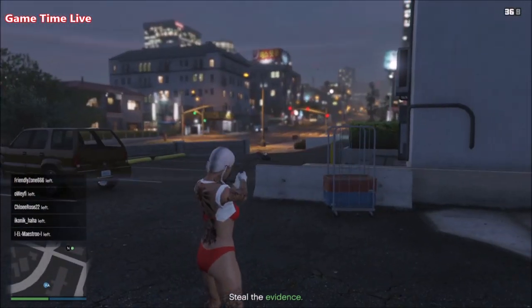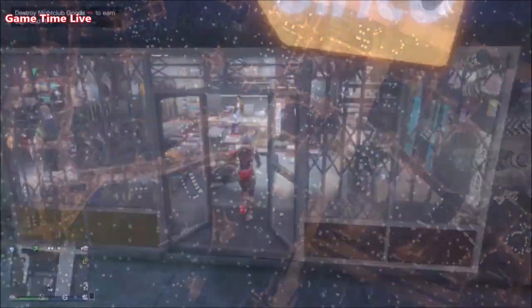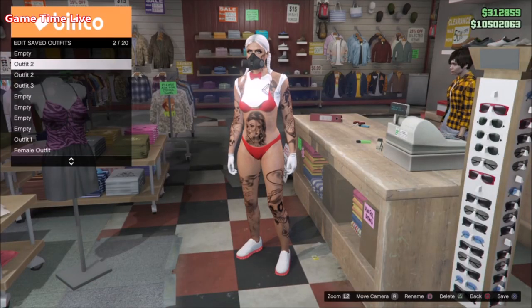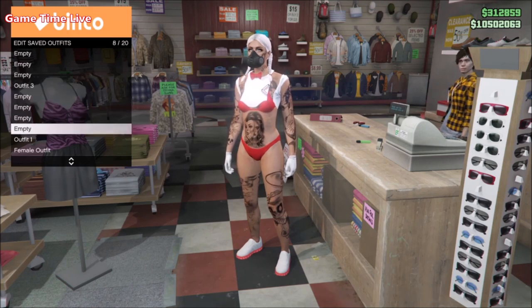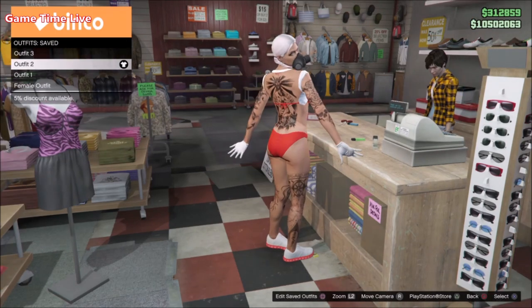Again you can simply delete the outfit slots and then we're going to be merging the last one — number three. Save this at the bottom again. For number three we also have to apply some items before we merge it together, so right now go back into Tops and put on the Red Bustier Top.